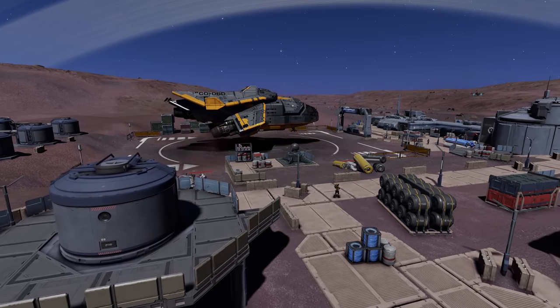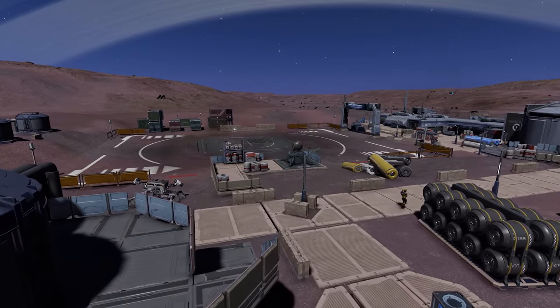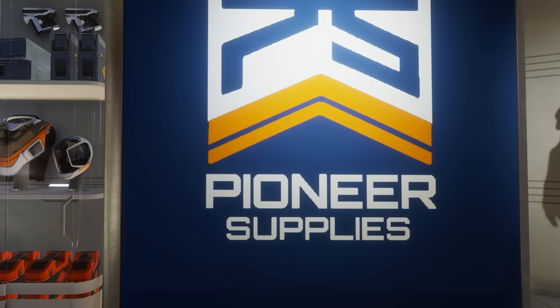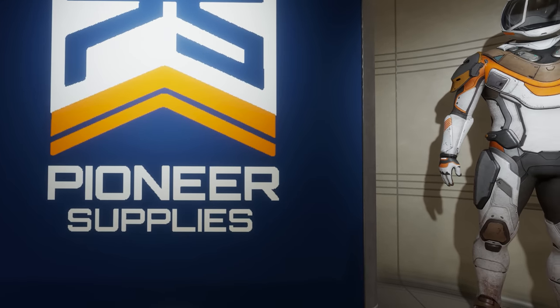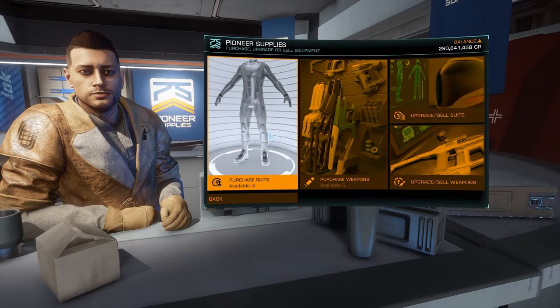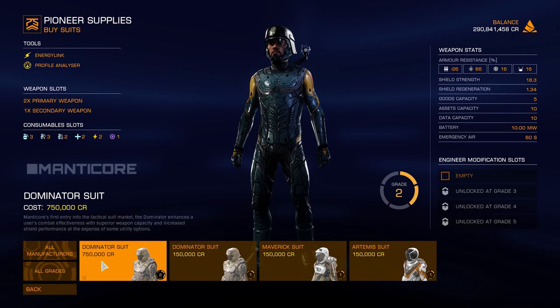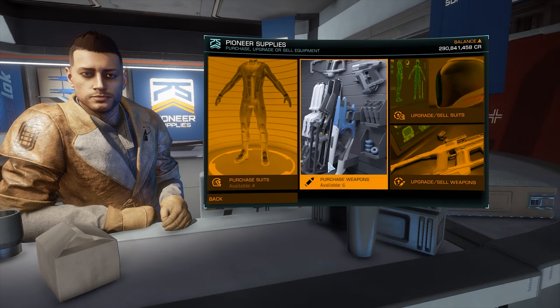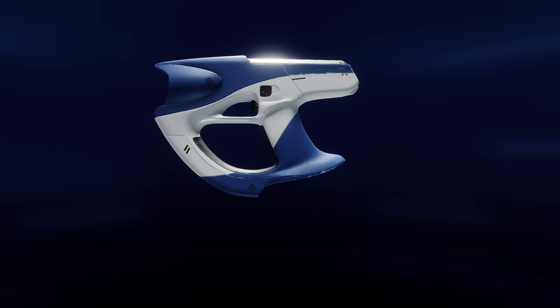Upgrading a weapon or suit goes through 5 tiers, with 1 being the lowest and 5 being the highest. It is possible to buy some pre-upgraded suits and weapons up to grade 3 over the counter, and I'd highly recommend spending some time before you start your material gathering journey shopping around for this pre-upgraded gear. We've created a video before on how and where to find this, linked on screen now. For this video I found a grade 2 maverick suit, as they're fairly common, and used a grade 1 executioner rifle as pre-upgraded ones are much harder to find.